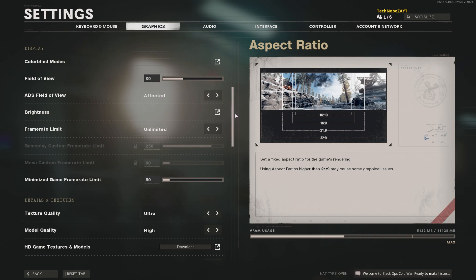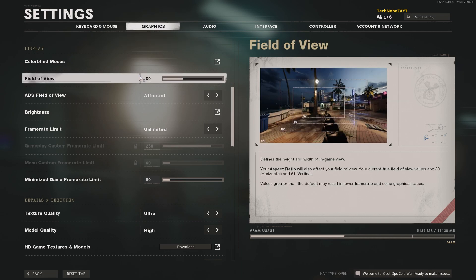The main option we're interested in here is the field of view option. Values greater than the default may result in a lower frame rate and some graphical issues. When you have the field of view much higher, you're loading a lot more in the game world, meaning there's a much bigger pull on your CPU. If you're running a lower-end CPU, having a high field of view may not be the best for you. Try dropping your field of view and see how much it improves your CPU performance — if it improves quite a lot, then it's probably going to improve your network connection as well, at least to the best that it can on your local device.